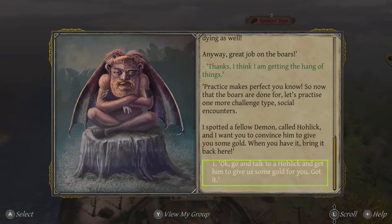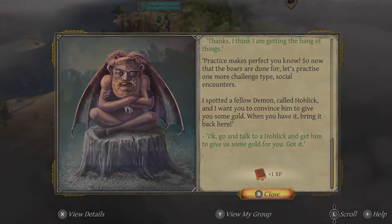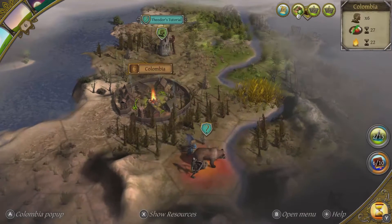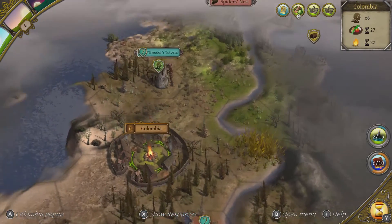Theodore tells us: 'Let's practise one more challenge type — social encounters. I've spotted a fellow demon called Herlich and I want you to convince him to give you some gold. When you have it, bring it back here.' Okie dokie — go and talk to Herlich and get him to give us some gold. I'm not really sure why that favours us, I feel like he's using us, but oh well. We now have six experience points. That's Herlich over there — the guy who for some reason owns a bear, and it's a very big bear.